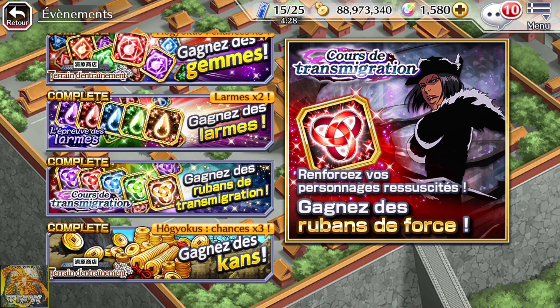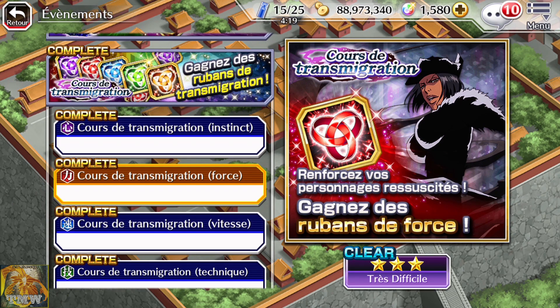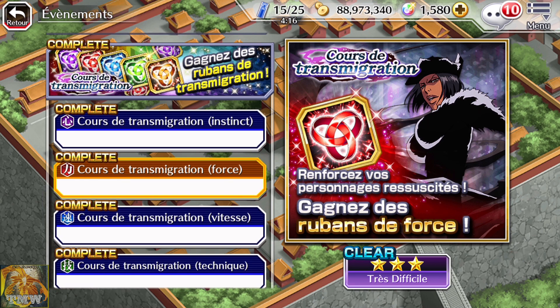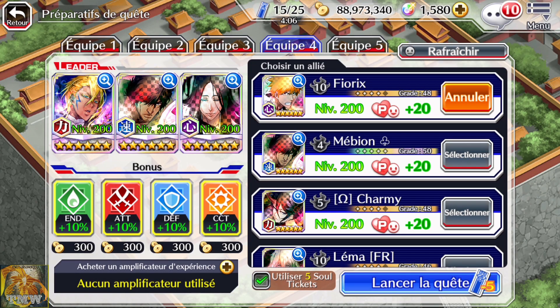L'autre endroit pour avoir les rubans se trouve dans les nouveaux événements rajoutés au fur et à mesure, notamment le 'cours de transmigration' qui se trouve en bas. Dans ces quêtes, on a des affinités de couleurs. Il n'y a plus qu'à choisir celle qui correspond. Pour la force, il vaut mieux prendre un personnage d'affinité opposée pour liquider plus rapidement, et surtout utiliser le ticket x5. Attention : le taux de drop est très misérable. En x5, vous avez une chance d'en avoir au moins un. Sinon, ça peut passer par 10. Autre différence : il n'y a pas de run complet avec plusieurs paliers, on tombe directement sur un boss.